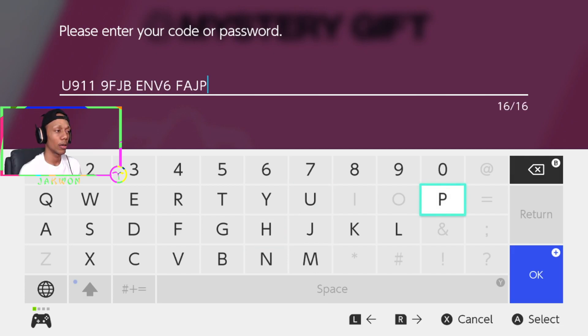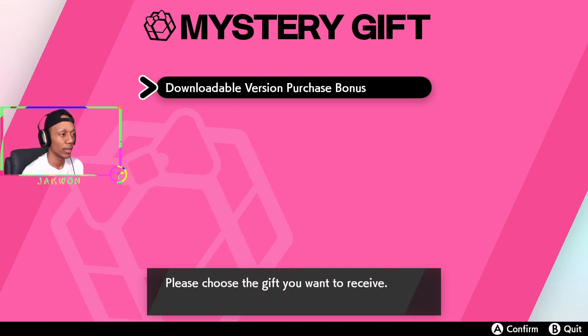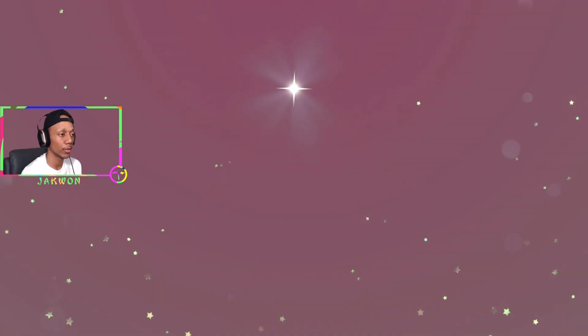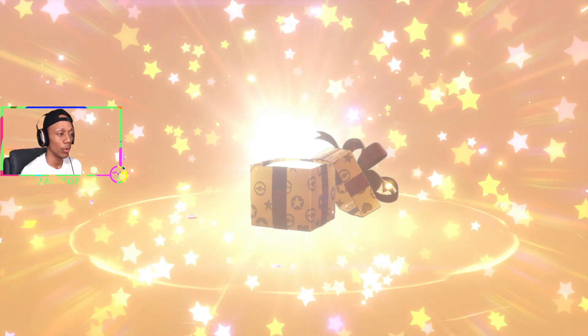It's connected to the internet now. Enter your code, then hit Confirm — it's going to search for the gift and then download it. Let's see what we get, though I'm guessing 12 Quick Balls and maybe something else.